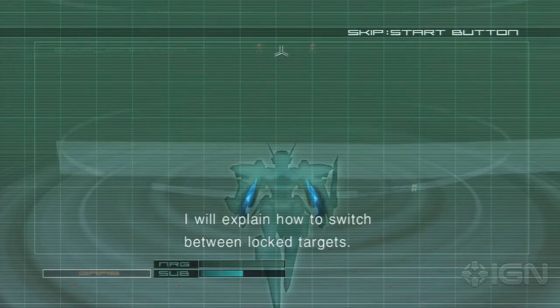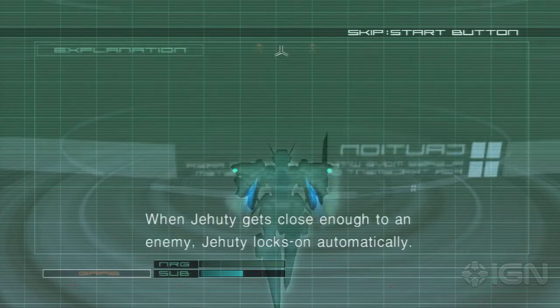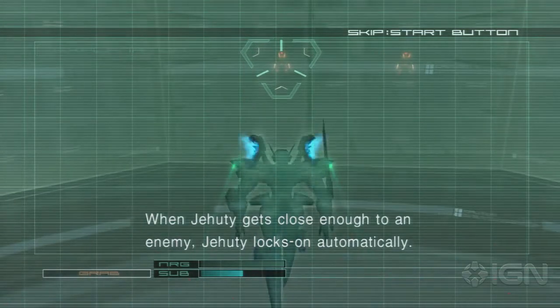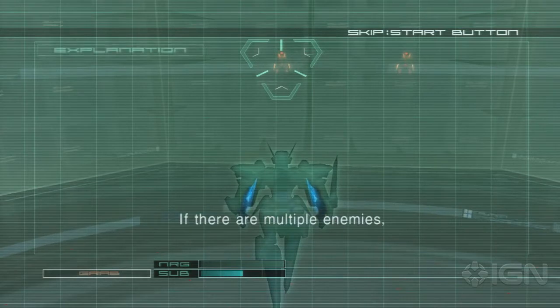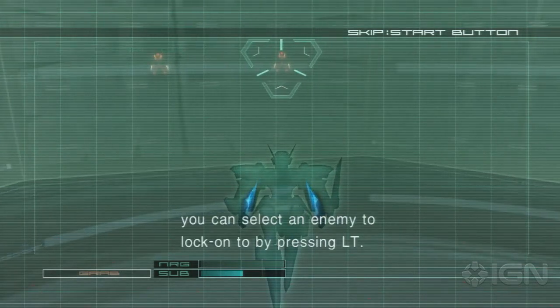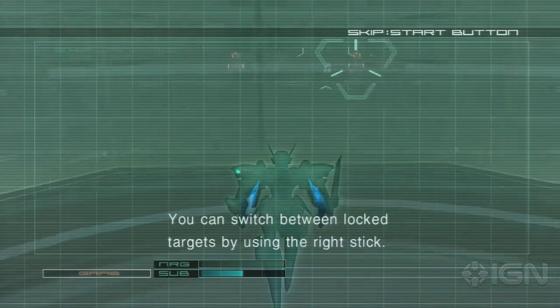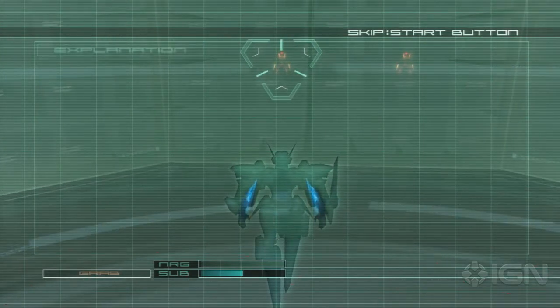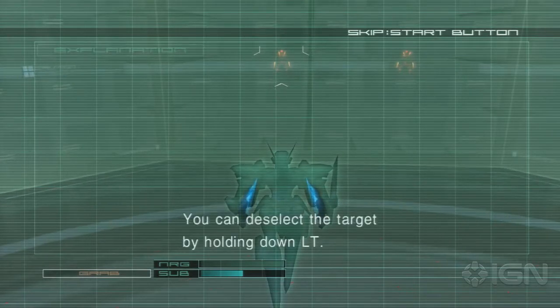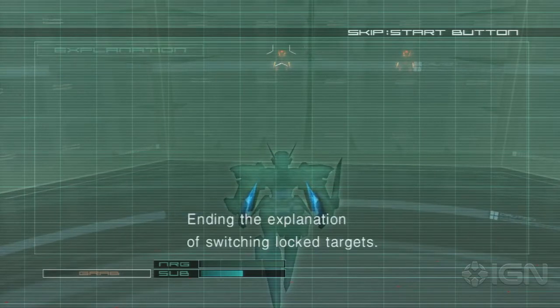I will explain how to switch between locked targets. When Jehuty gets close enough to an enemy, Jehuty locks on automatically. If there are multiple enemies, you can select an enemy to lock onto by pressing LT. You can switch between locked targets by using the right stick. You can deselect the target by holding down LT.